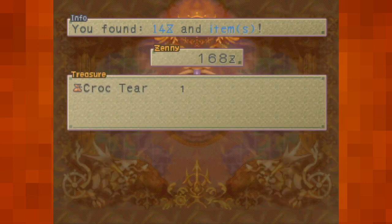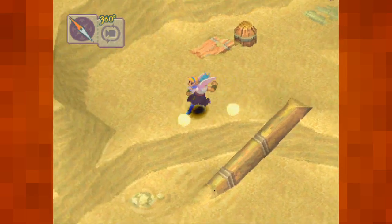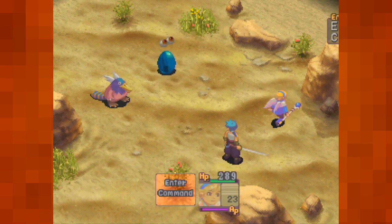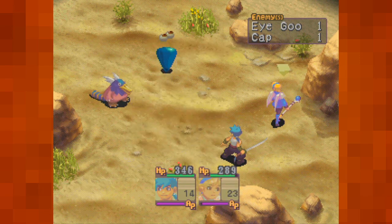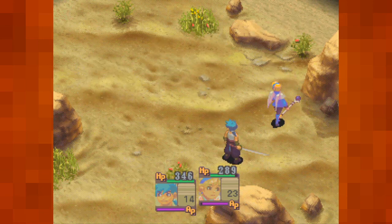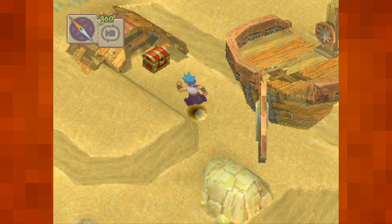Oh well. We'll figure out what to do next eventually. Now I'm gonna grab what's in here. If I remember correctly - probably gonna say that a lot this playthrough - but if I recall correctly, there are a couple of useful things here, like items and gold. I'm calling it gold - it's called Zinni.